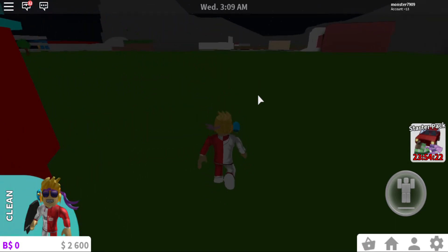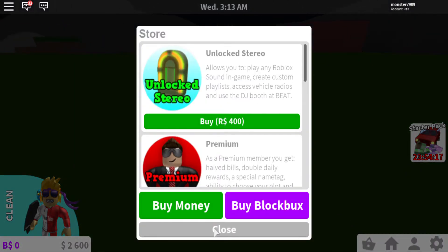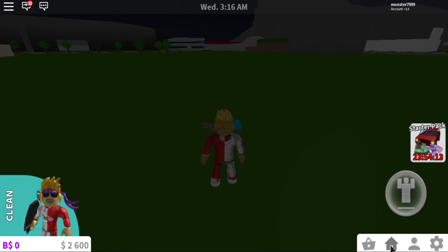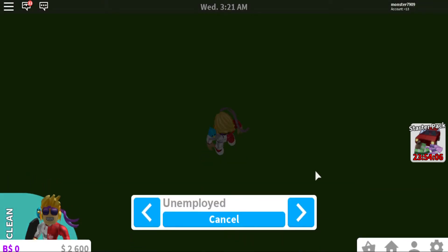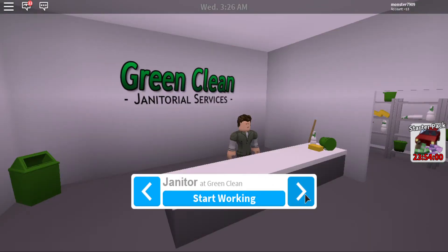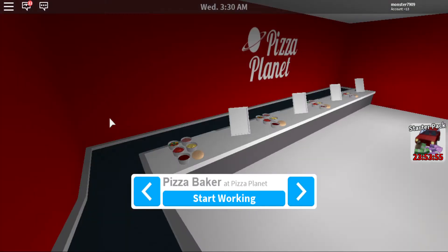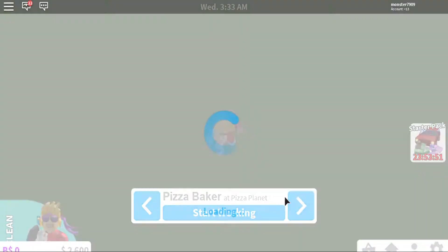We need a vehicle — how much is a vehicle? Let's just do the easiest thing: go to work. I want the job with the most pay. Woodcutter's fun, cashier's fun, I like pizza baker — let's do pizza baker!